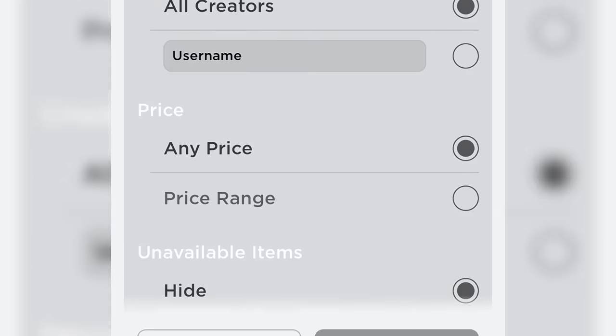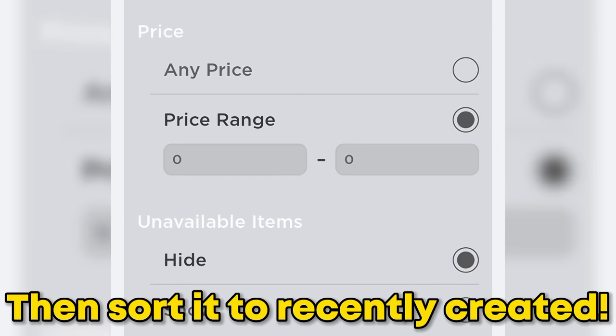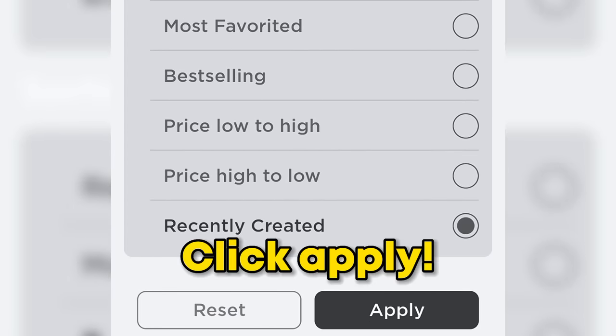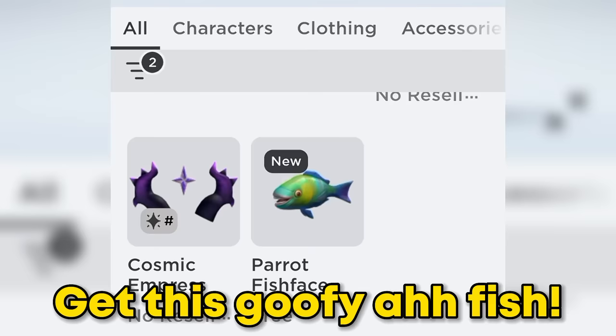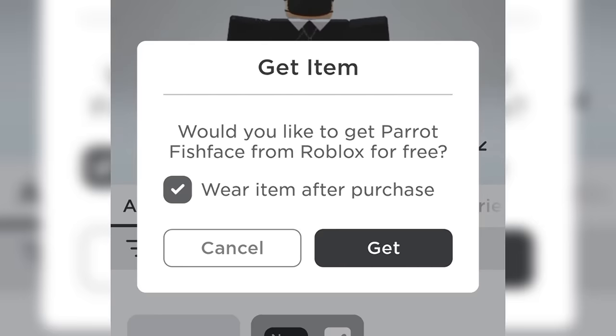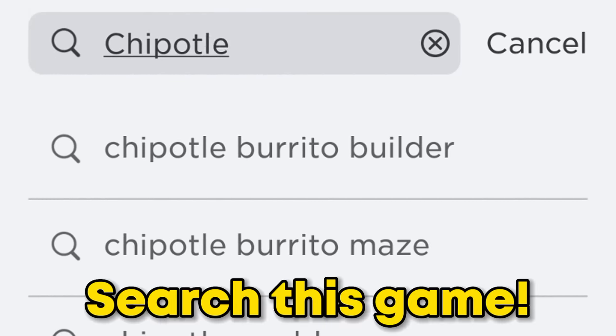Go to the marketplace and click this icon. Now set the price to zero, sort it to recently created, click apply, and get this goofy fish. Let's get it now. You will get this fish head.